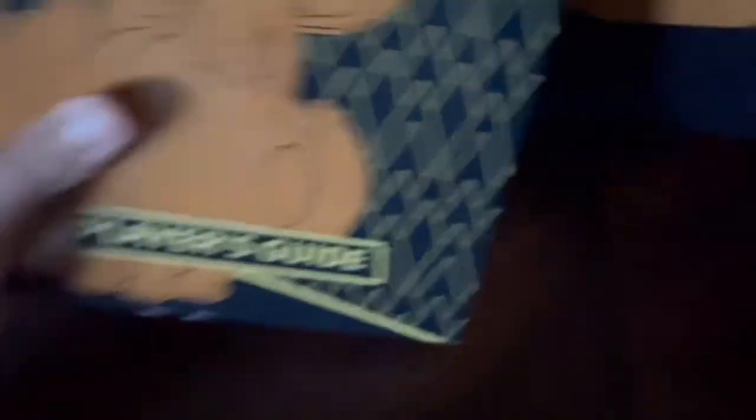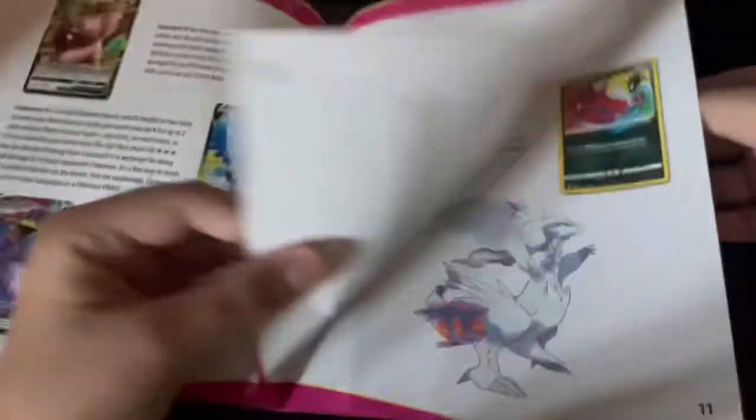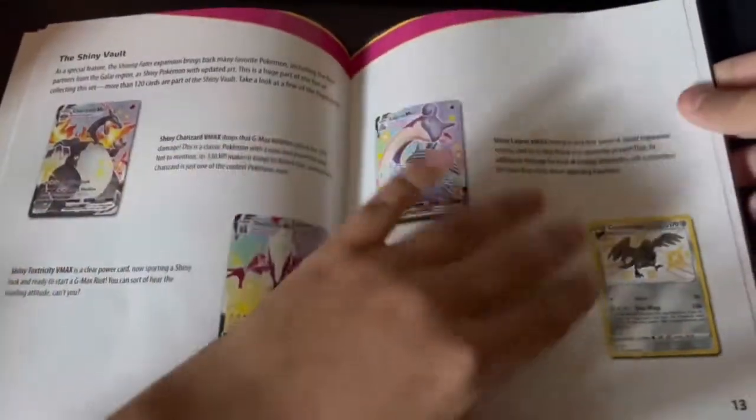Now let me start opening it up. I'm going to take the seal off — it's really hard to take off. All right, it's off. Now let's take it out of the sleeve. There's the player guide on the front, as you can see. Here we'll put a quick look through it so you can see the cards that it can include — the Alcremie V-MAX, Cramorant V, and the amazing rares. I want that Charizard V-MAX. I'll let you look through that quickly.